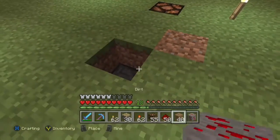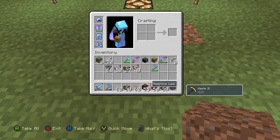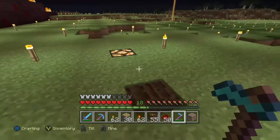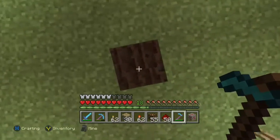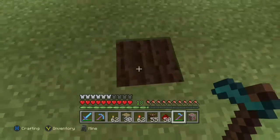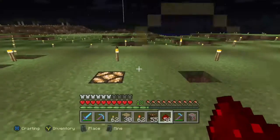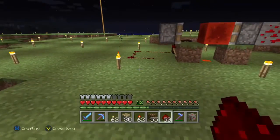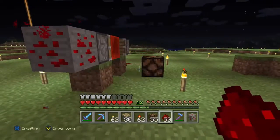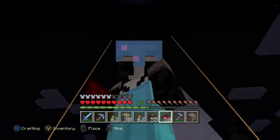Another thing you can do if you want floor use: place a piece of dirt, get out a hoe, till the soil — that creates a block update as well. You can stomp it back down and that causes another block update. That one's a bit better for floor use. I think the redstone ore works better on a wall, so people aren't just walking over it and accidentally opening up your secret entrance.